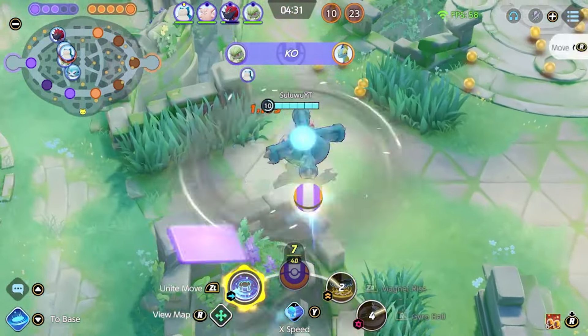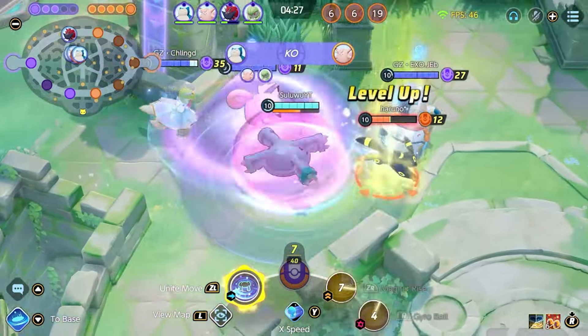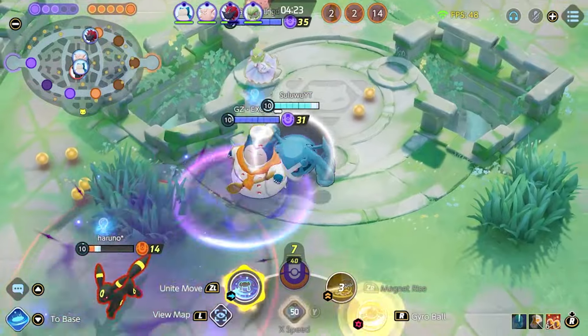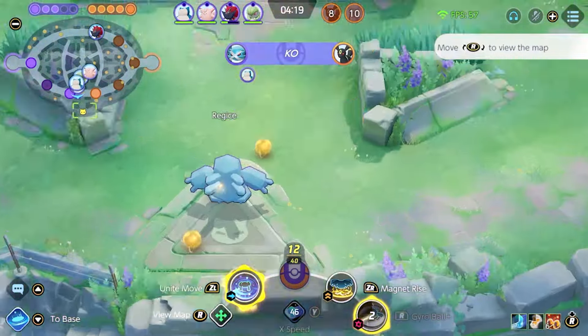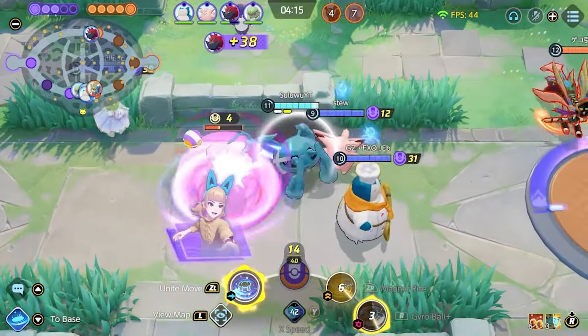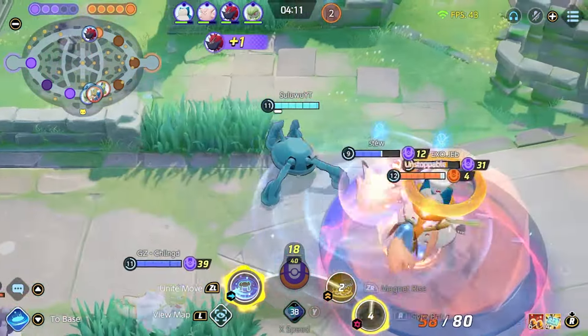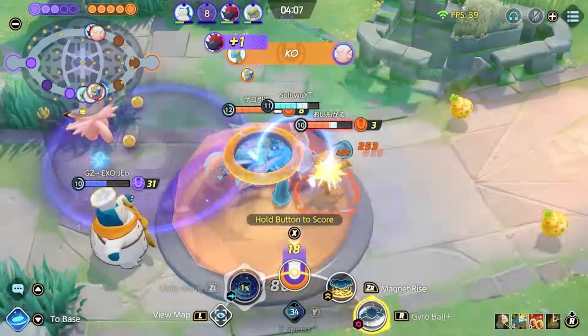You can use Magnet Rise and Gyro Ball at the same time to basically avoid the Magnet Rise getting-up animation — it's very good for a big burst of damage. Make sure you note that Gyro Ball does the same amount of damage on the inside and outside of the circle. It's just that if you don't hit the outside circle, you don't get a big shield. Once you know that, you won't be walking into spells as much because you'll be happy to just use it on the spot.